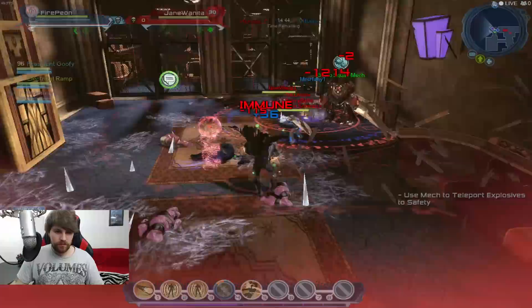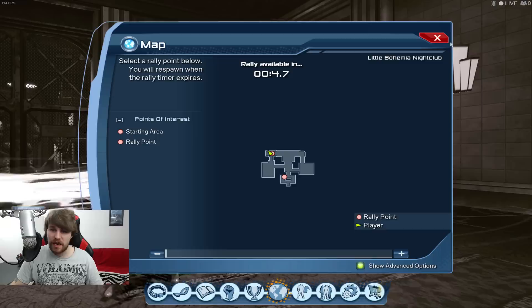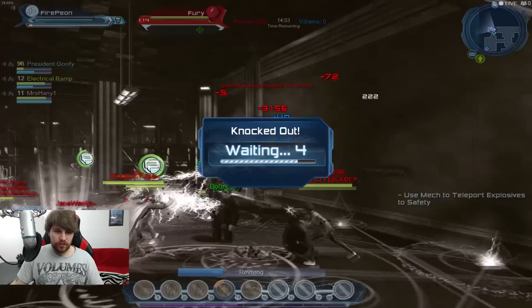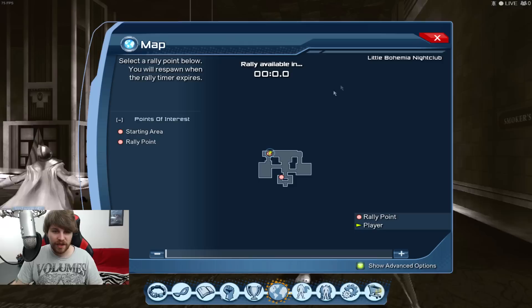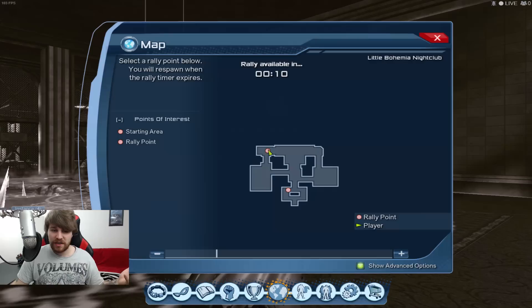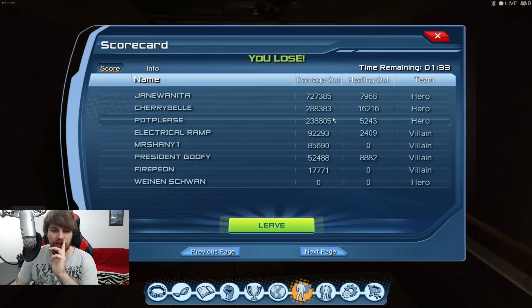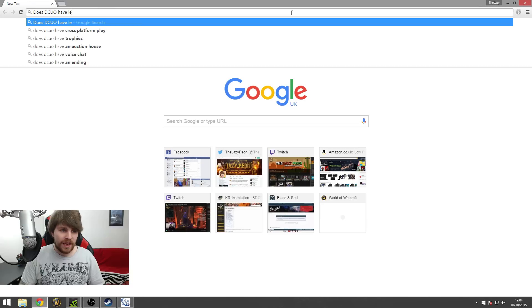Someone's level 96 - no idea what the level cap is in this game. I hope the PvP is scaled. Not looking too hot for me right now. This guy's level 114. We are literally getting spawn camped - they're just standing here spawn camping us. I'm getting killed in seconds. The PvP doesn't seem to be scaled. There's no way you can do 727,385 damage in about two minutes without the levels being scaled.